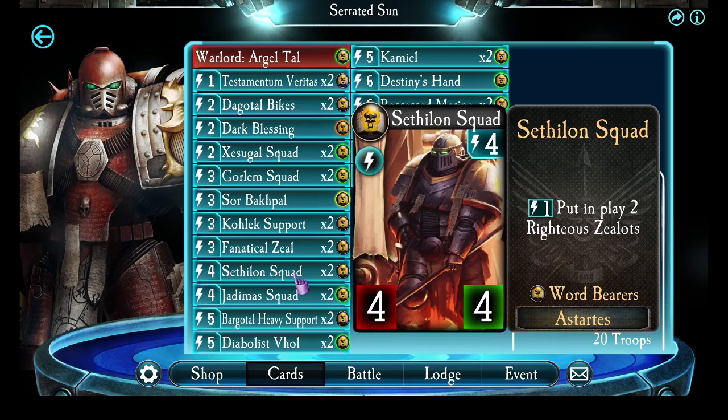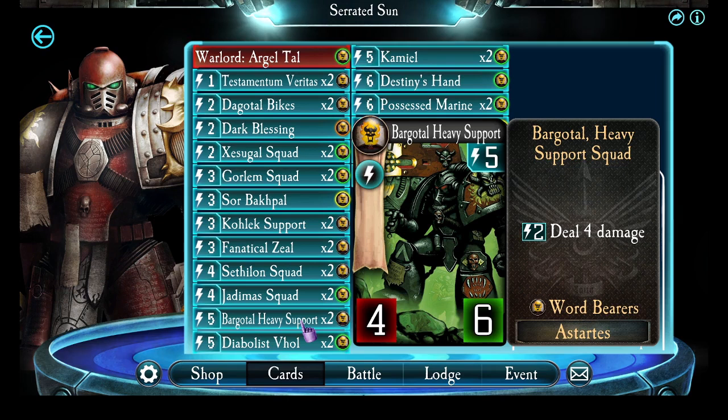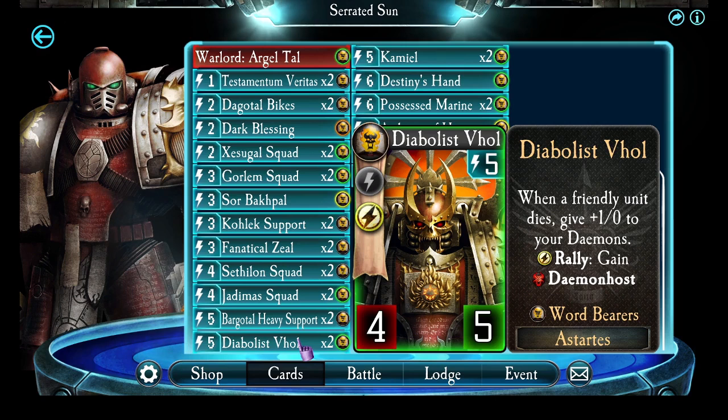Fanatical Zeal for some pinch healing. A pair of Cethalon Squads, also for creating some fodder to feed to my other troops. Jadamas Squads for creating useful fodder. Bargadal Heavy Support — these guys don't become demons particularly easily, but they have a neat ability which I like. Diabolus Vol is rapidly turning into one of my favorites. I love his Demon Host on Rally, I also love his stat gain as your own people die, and as an added bonus he'll buff up your other demons too.